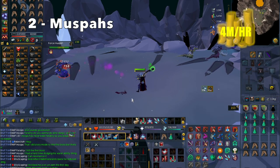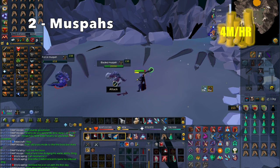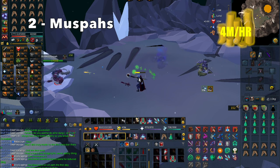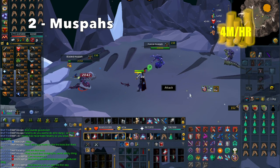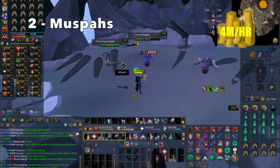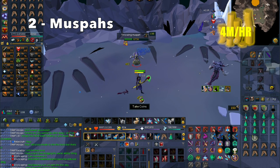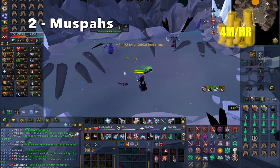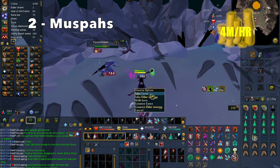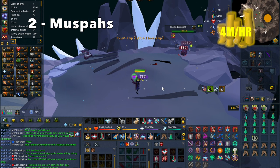At number 2, we have Moosebuzz. Moosebuzz require 76 Slayer to kill, and they also require completion of the Fate of the Gods quest and the Light Within. Moosebuzz are weak to ancient magic spells, so you should definitely use those — I'm using Blood Barrage right now. You should also bring your Spring Cleaner, because they drop a few Rune Salvage drops which can be automatically alched with it. You can kill a lot of Moosebuzz per hour, especially if you are using the Aggression Potion. Use your Area Effect spells on the Moosebuzz in order to maximize your profit.